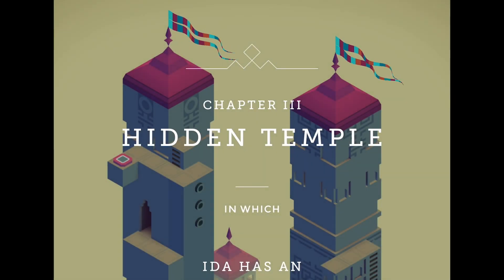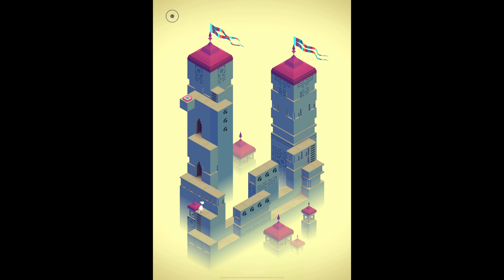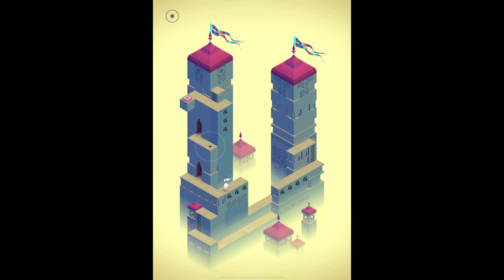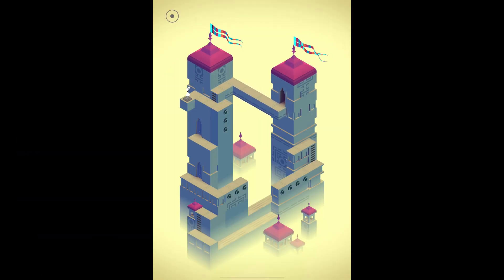Level three — or rather, chapter three. Sorry, these are chapters. Hidden Temple, in which Ida has an unexpected meeting. Who are we meeting? I can go up here, but now where? What am I missing? There we go. Can I move it while she's on it? Oh, I can! I'll move that over there, move her down this way. Can we get up here? Can we go in the door? And now that's closed off. Does this go vertically? There we go. Why is this little ladder here? What's the point of being up here? I can't move that up there. Maybe we'll find out when we hit this button. Oh my gosh — the whole tower rotated.